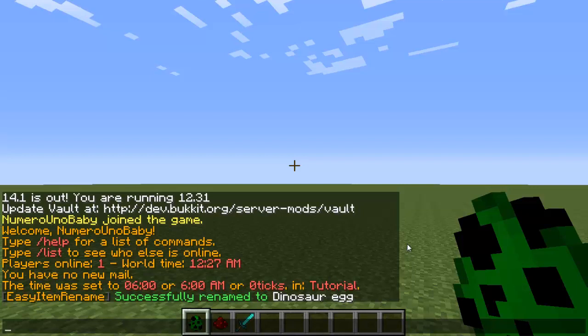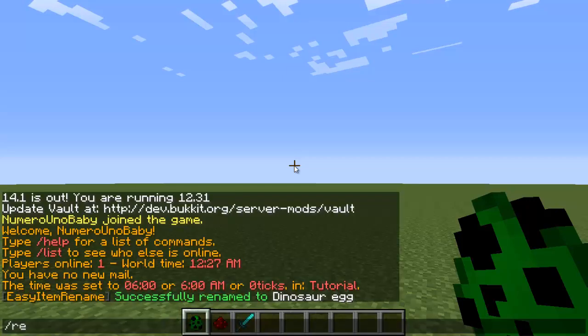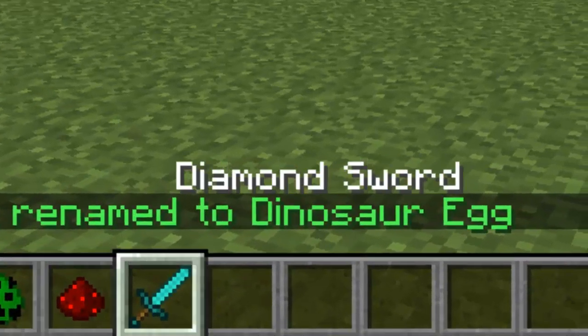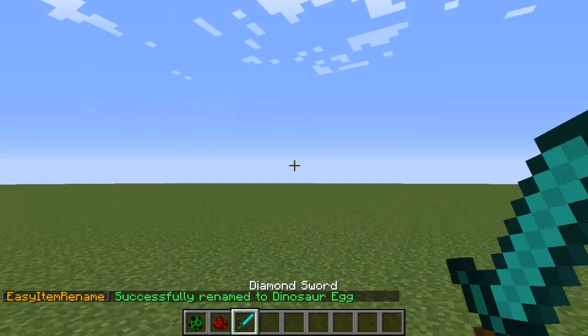It's been renamed to 'dinosaur egg' and now when you hover over it, it'll show the new name right there — you can see it at the bottom of the screen. Instead of having it with boring white letters, I'm going to make it light green. Now it appears in light green — there it is.